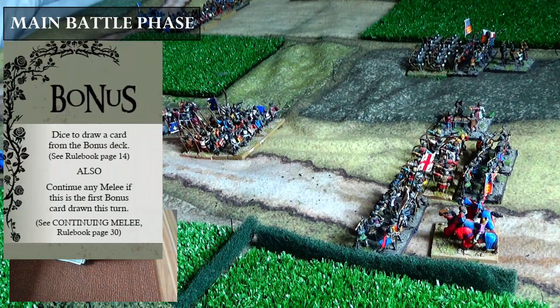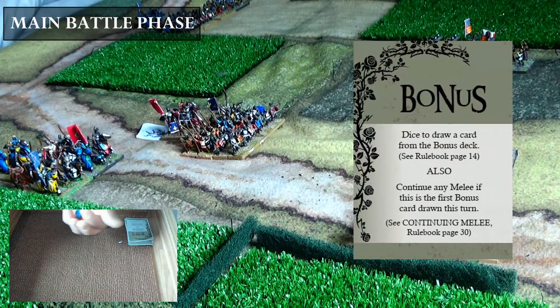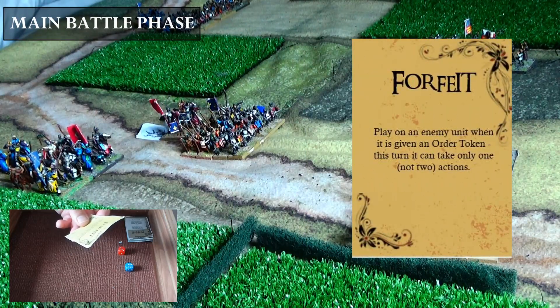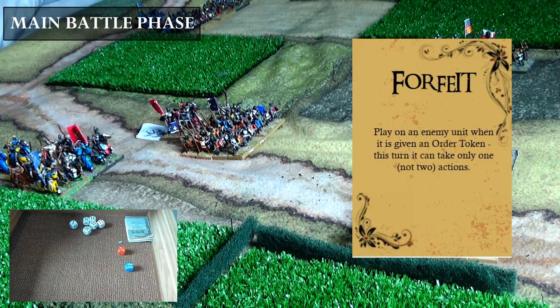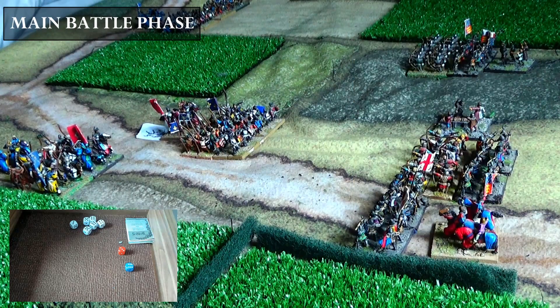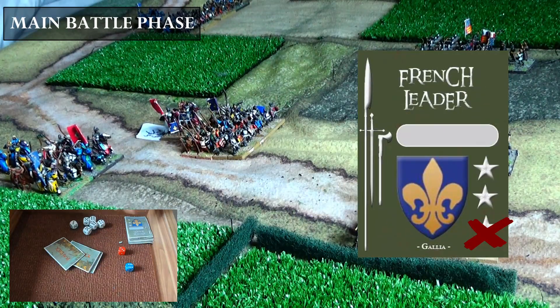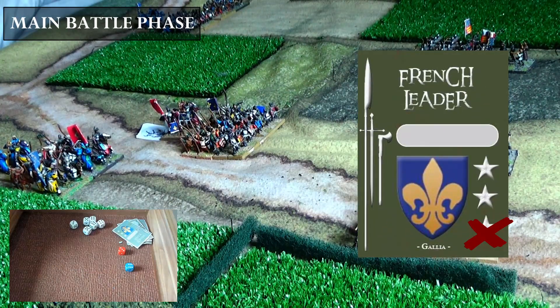It's a bonus card next, which must be rolled for. We roll a six and a three. The bonus card is played on an enemy unit: when that unit is given an order token this turn, it can take only one action instead of two. That's a good card for the French — the next English unit that receives orders will be limited to one action.